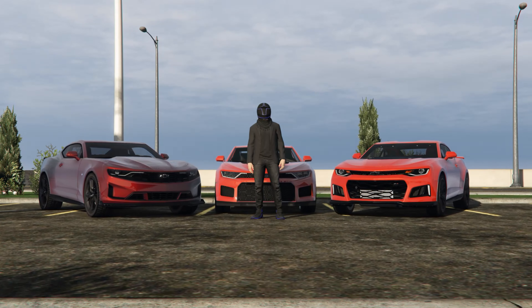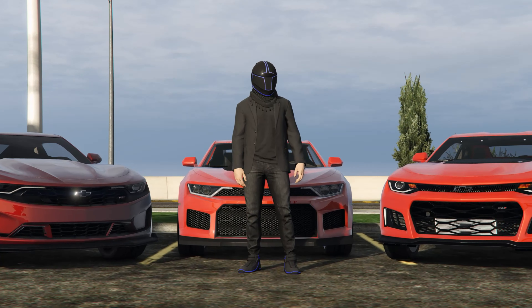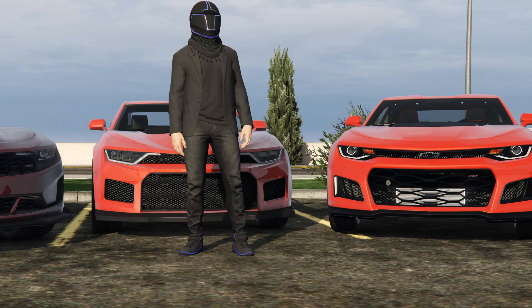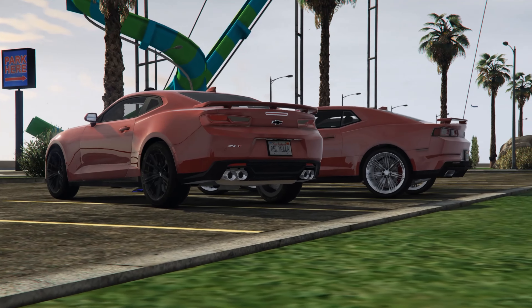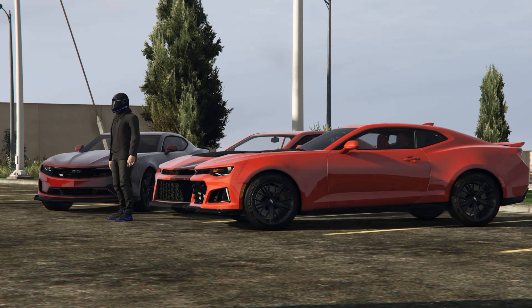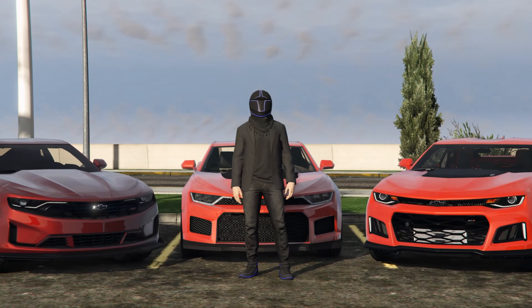So if I had to give a rating on Rockstar's design of the Vigero ZX in GTA 5, comparing it to a 2021 and a 2017 Chevy Camaro, I would give it a solid 8.9 out of 10. I feel like it could have been a little bit better in certain spots, but I really like how they took elements from the brand new Camaro and one that was a bit older and put them all into one car. My biggest issue is probably going to be the front grille — in real life they just look so much nicer, and I really wish you could see right through it to the intercooler. But at the end of the day Rockstar still did an amazing job at creating this car in GTA 5.